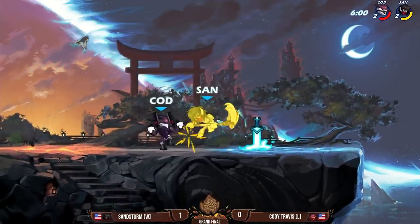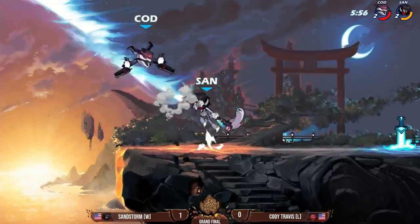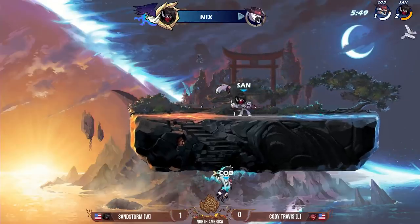Trying to get that poster shot. Cody Travis getting some great shots onto Sandstorm, starting to get these punishes, but Sandstorm immediately N-light into the recovery. Needs one more hit — D-light ground pound. Sandstorm about to take game number two.